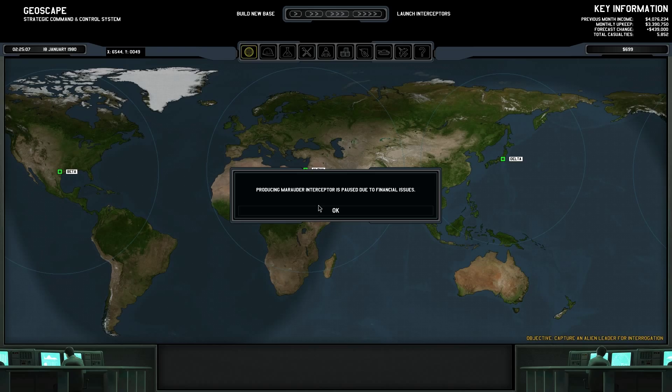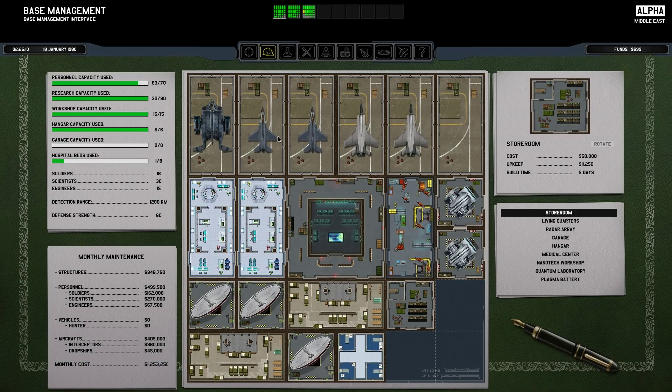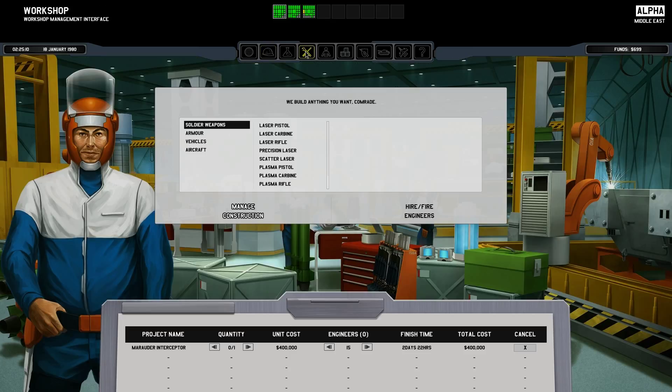And yes, financial issues. Being called 1-1. So let's just do a quick check here. At this point my Marauder is 2 days, 22 hours — so that's almost complete. It's getting there, just a little bit more time.